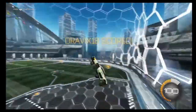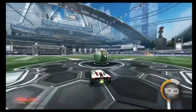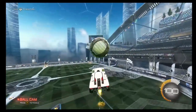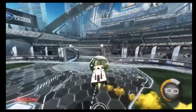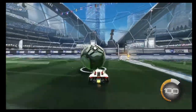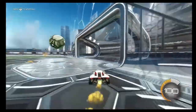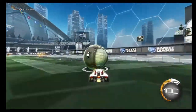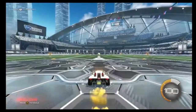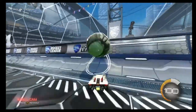With or without ball cam doesn't really matter — it depends on what kind of car control you have. You can do your air dribble staying in ball cam and seeing where your car is, or — I think Justin mostly does this — go up, get your first touch, then take off ball cam and it's easier to place the ball. But I don't necessarily think it's easier to actually air dribble. I find I have way better control if I take it slow and take it up the wall nicely.